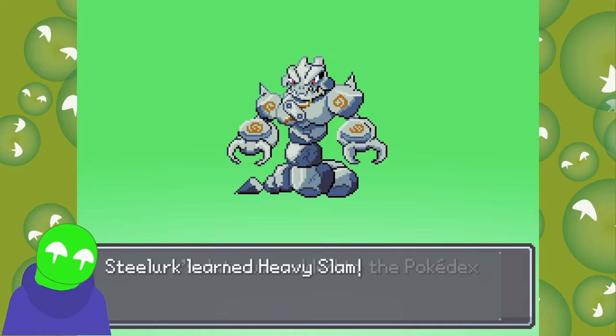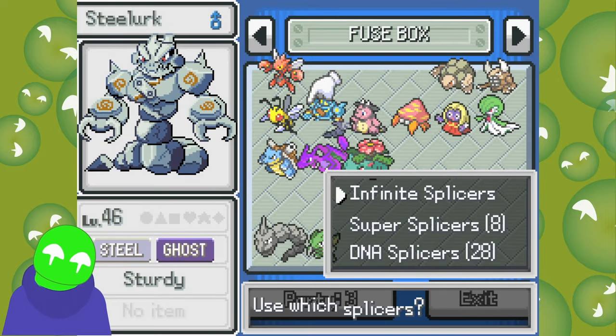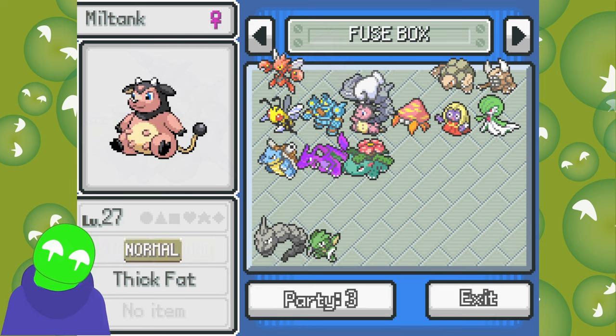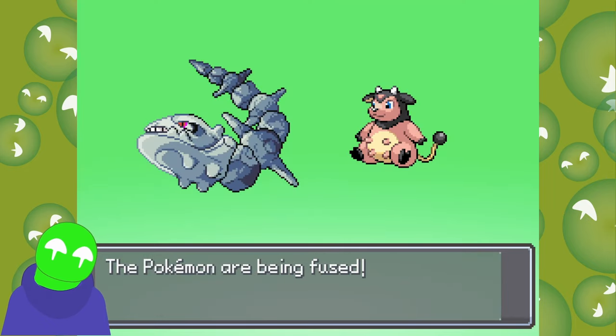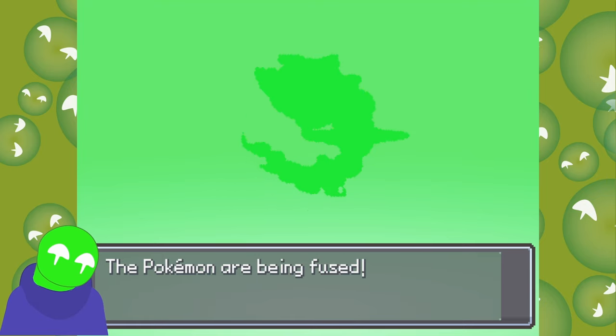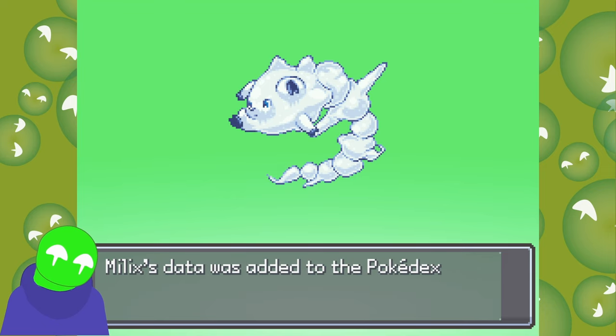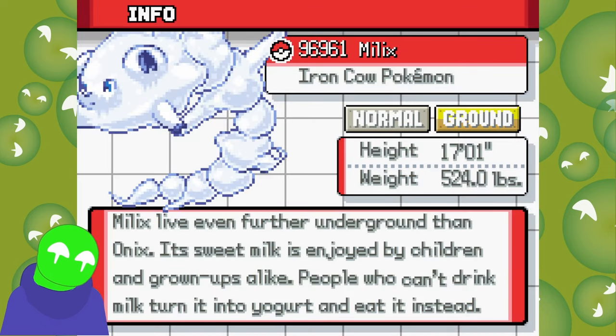I kind of forget Steelix was a Pokemon to be honest. I just never loved Steelix as much as other Pokemon. Let's try Miltank. Oh no, I can already tell — please don't turn that chin into nipples. They didn't do it. But they made it really bad. Why is it all milk?